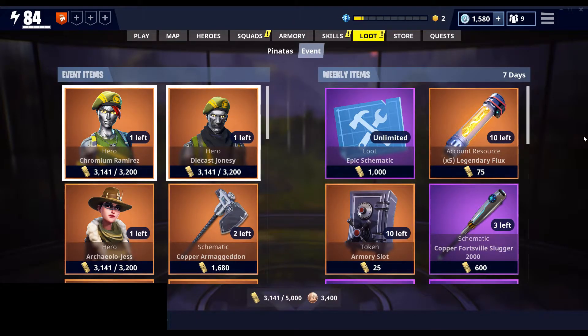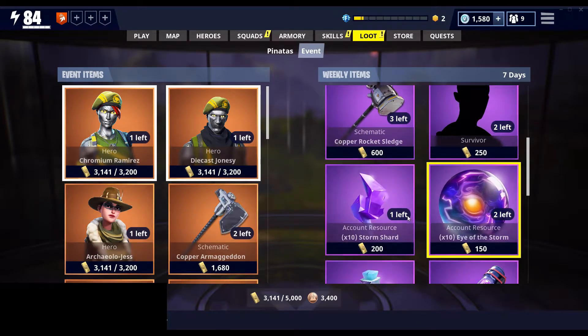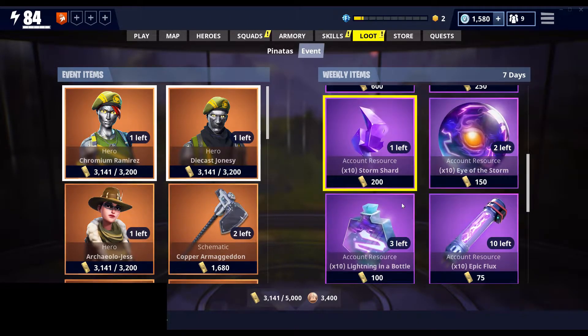Welcome to your daily dose of Fortnite. Today we're going to be going over the event store update. The weekly items have just reset, so you can pick up all the flux you need, the armory slots. I usually buy the survivors and all the evolution materials as well with my gold.